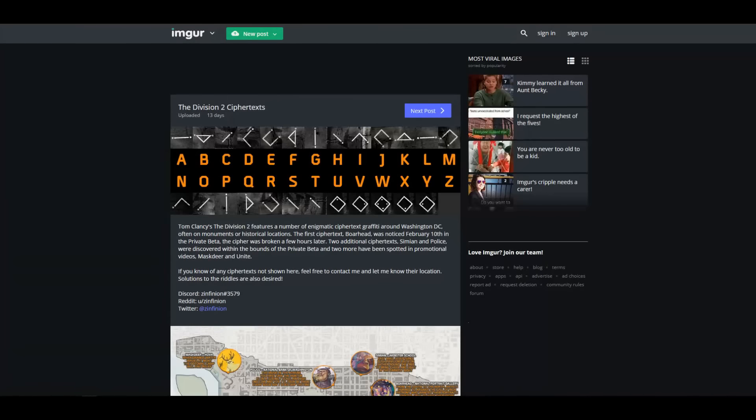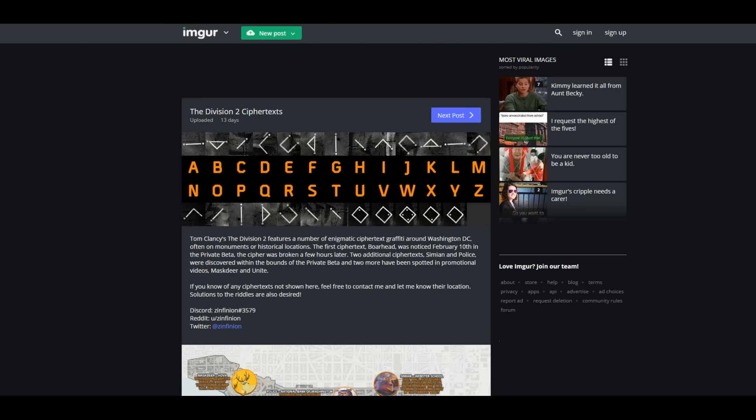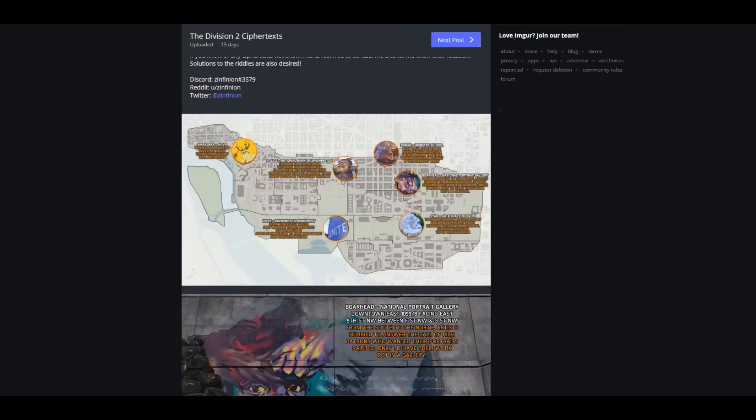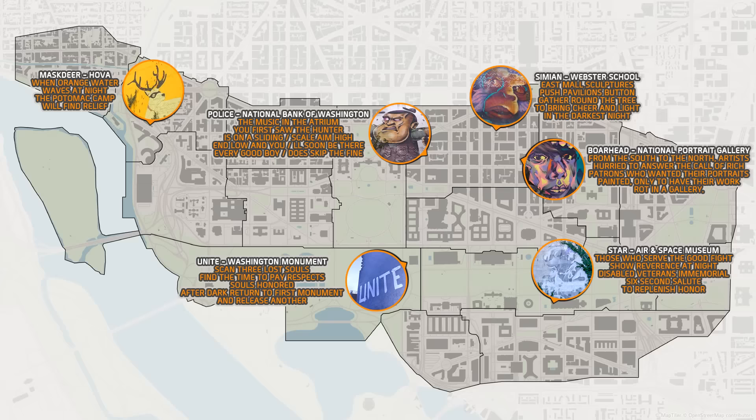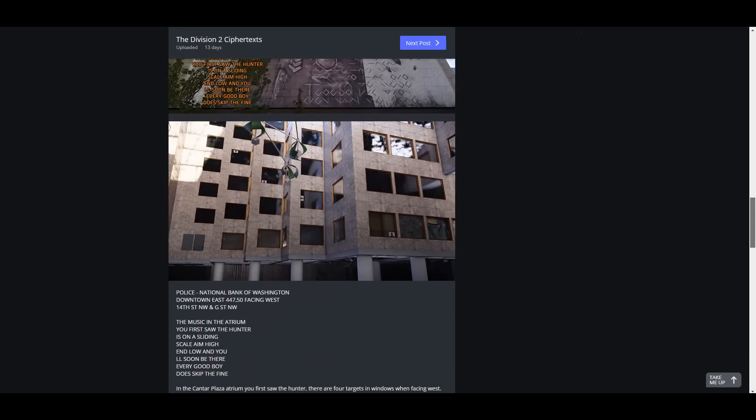There's actually a web page — I'll link it in the description — for The Division 2 ciphertext. On this page it says The Division 2 features a number of enigmatic ciphertext graffiti around Washington DC, often on monuments or historical locations. A bunch of different ciphertexts were found — some in the beta, some in promotional materials — and as of making this video they know about six of them.